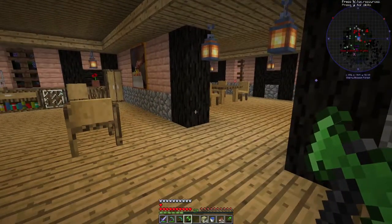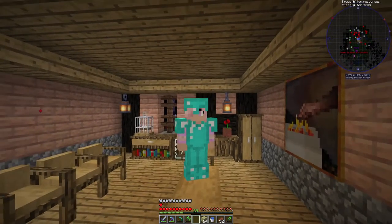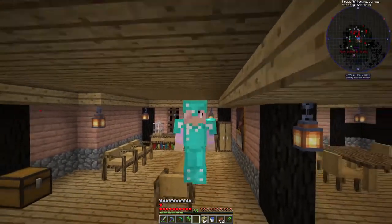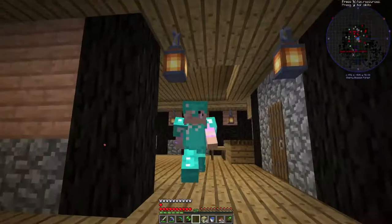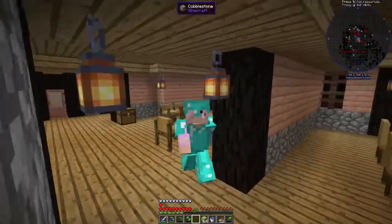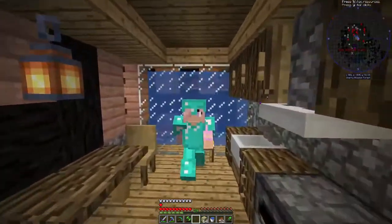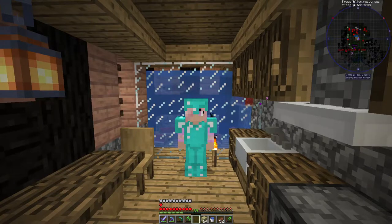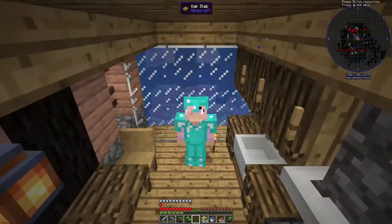I'm going to do upstairs in the next video — look forward to that. We're going to leave it there, guys, because we've done the bottom floor, which is looking fabulous right now. So we've done the kitchen, the dining room, and the living room as well, so it's all looking fabulous. I'm just going to stand in front of the Magikarp. I hope you guys enjoyed — please leave a like and subscribe if you haven't already, and I will see you guys in the next one. Bye-bye.